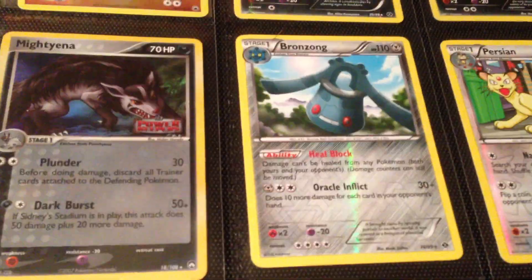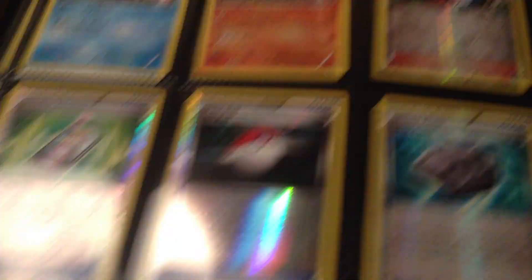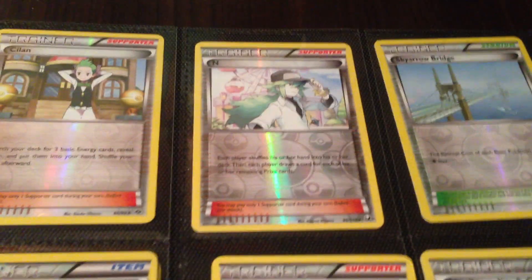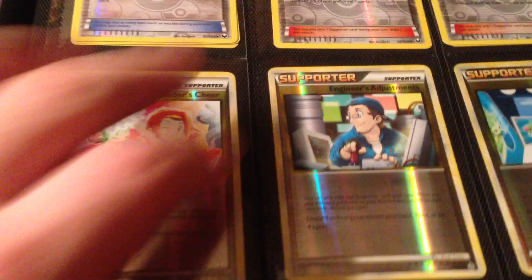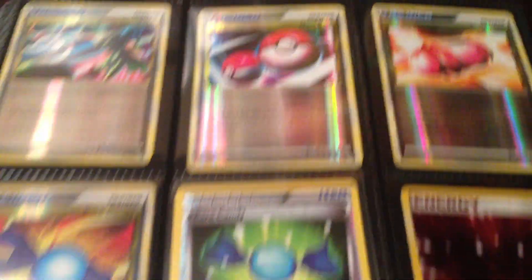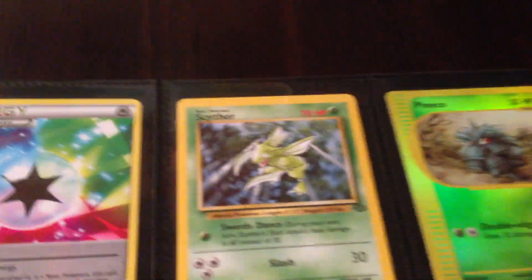I've also got a bunch of Commons and Uncommons from Next Destinies onwards and from Dragon Blade and Blast onwards. I've got a couple of those in the Japanese sets. So if you need complete sets of those, I've definitely got them. A few Energies. Now it's on to some older stuff.